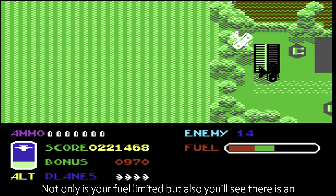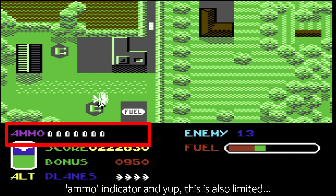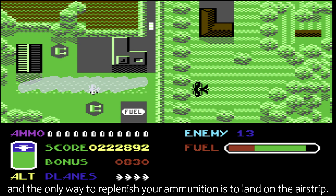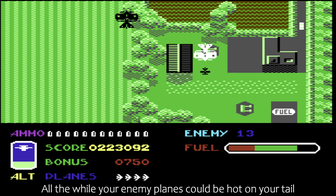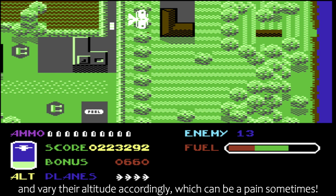Not only is your fuel limited, but also you'll see there is an ammo indicator — and yep, this is also limited, and the only way to replenish your ammunition is to land on the airstrip. All the while, your enemy planes could be hot on your tail, and vary their altitude accordingly, which can be a pain sometimes.